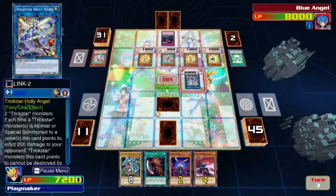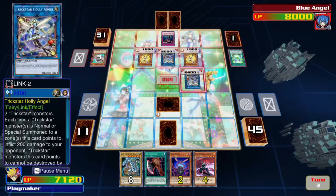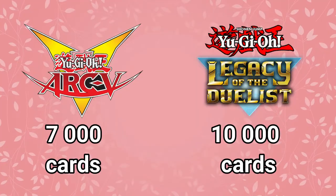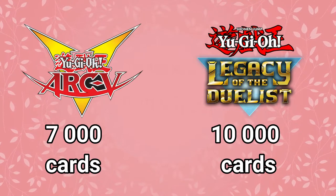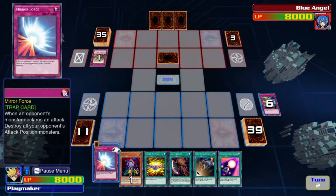Why does a 2019 game lose to a game made in 2006? Sure, Legacy of the Duelist is still better because it has way more cards in comparison to even the best PSP version, and it has updated rules and you can link summon. But the PSP is better thought out.